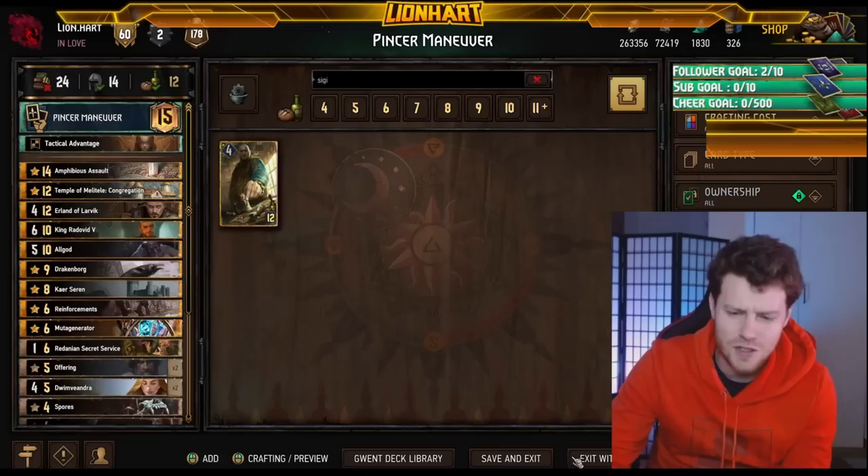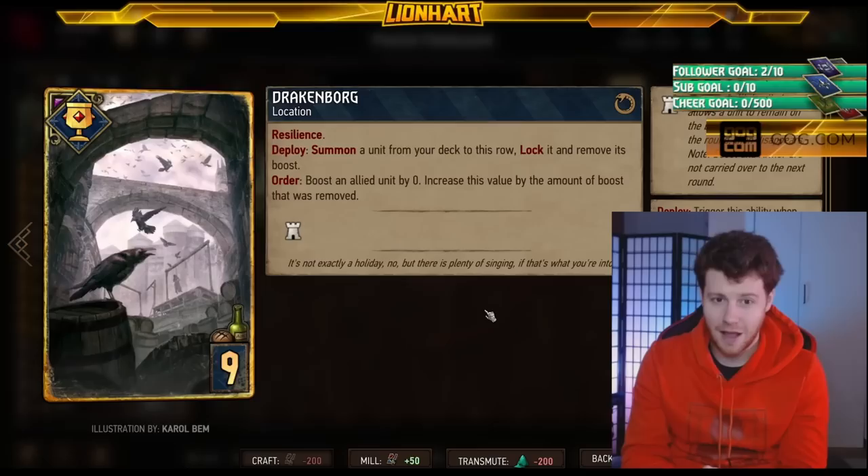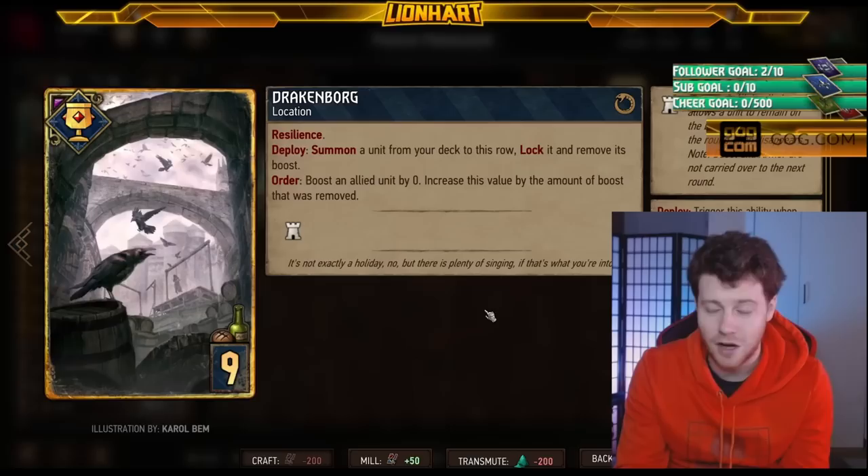The first and most simple way to beat Drakenborg is to deal with the card itself — Heatwave it, and a lot of those decks are just going to leave because it's their only solitary game plan. But there's a lot more to it than that. You don't want to run Heatwave? Maybe you're not running a Shupe deck for artifact removal and haven't put Alzur's Thunderbolt in your deck. It's still very beatable.